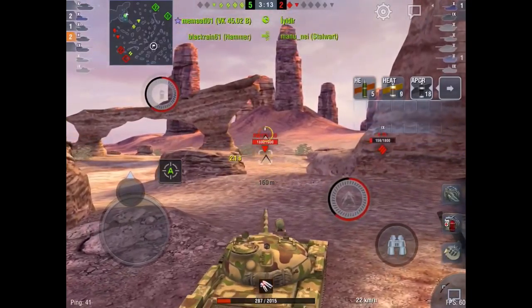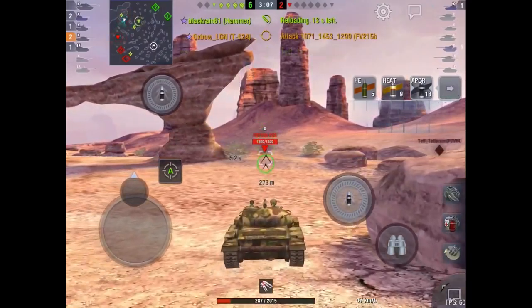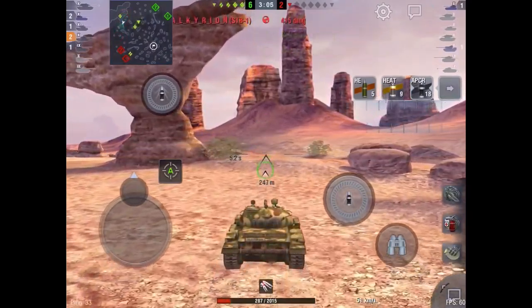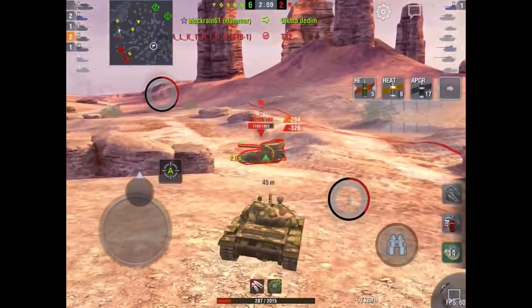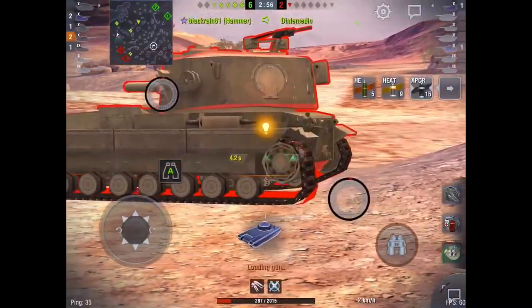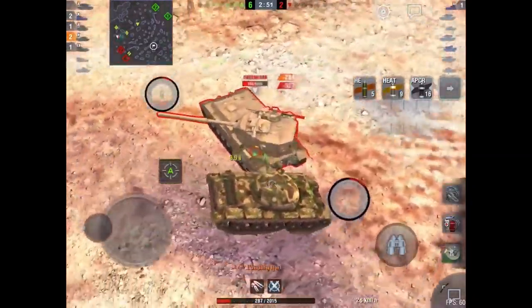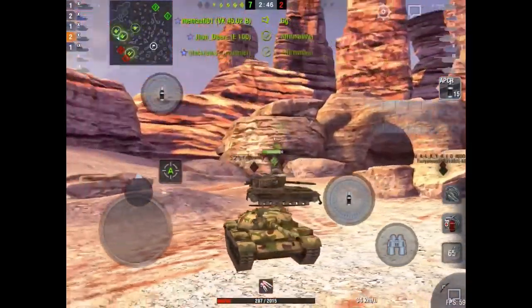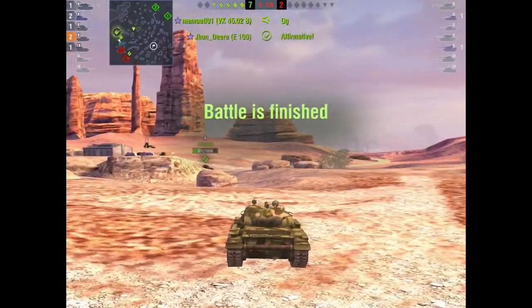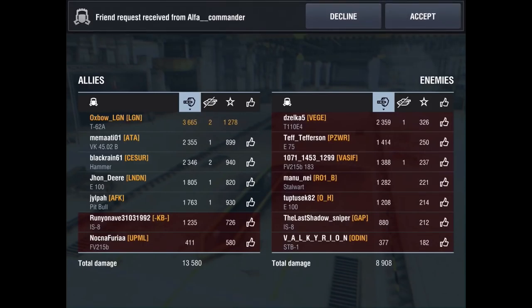This and the Object 140 have the quickest reloads out of the medium tanks, as you probably already know. So you really need to utilize that — when you have the shots, put the gun to good use. Just keep that fire button going all day. I pop the adrenaline and just let the gun do work. Obviously you want to stay behind the Death Star — and always go for track shots as well, that's another little tip. Always go for track shots on TDs when you're sitting behind them.